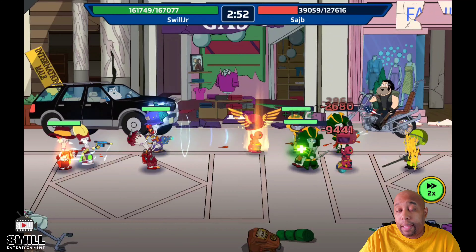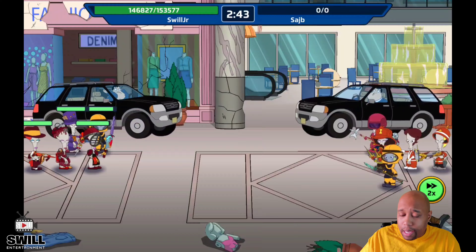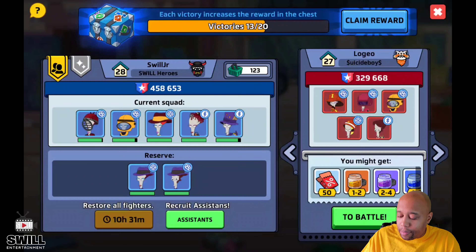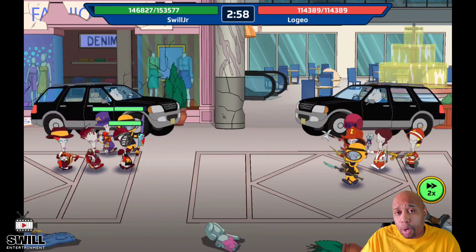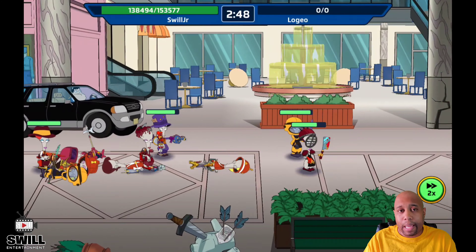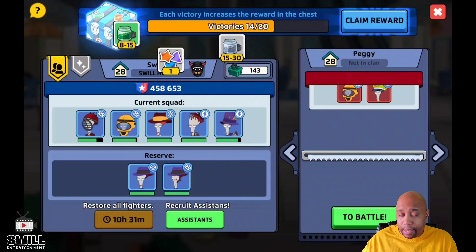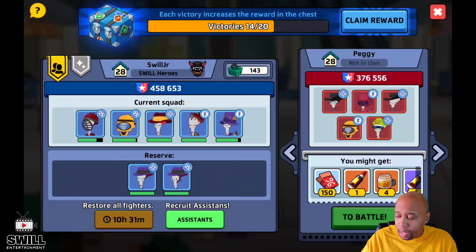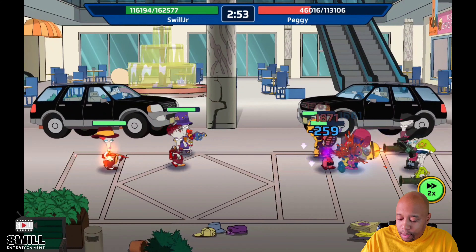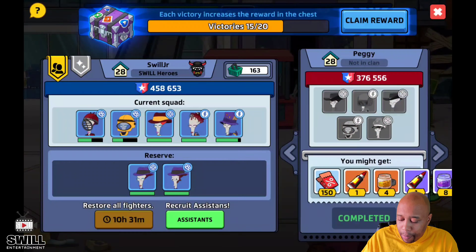Those gem offers are very unobtainable — you have to get like level 20, get six stars in the other game. I'm playing this game; I'm not trying to play other games. I'd rather download a game, play up to level three, and get 20 or 30 gems. But some of those offers want you to get level 60 in less than two weeks — that's crap, and we'll probably go over that in another video.